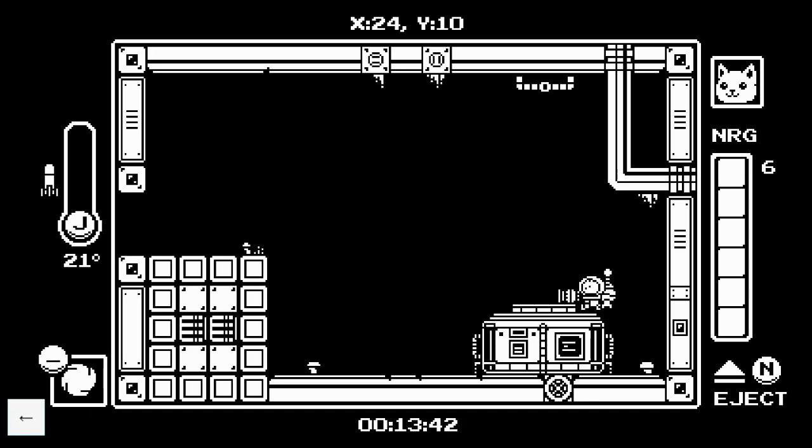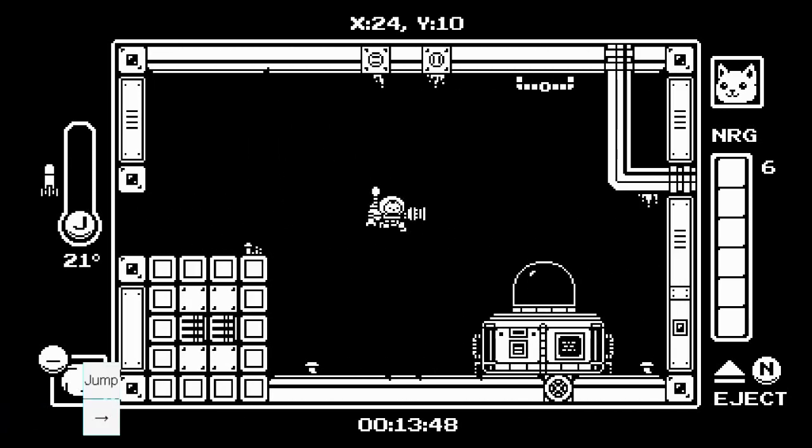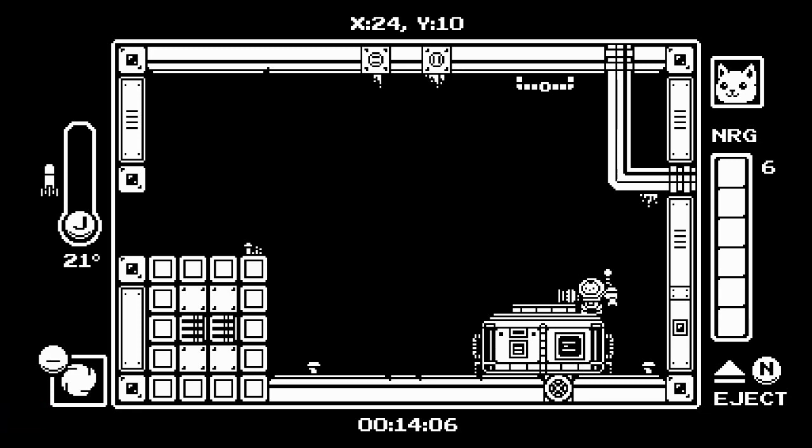A very important thing about spin boost: I'll line up right here so we know we're at the same starting point. With a proper spin, I got all the way to the other room. Now if I spin boost and then hold forward after, I don't go nearly as far — I didn't even make it to there. Essentially when you hold a direction it starts applying friction to you. So just don't hold the direction after you do the spin boost.